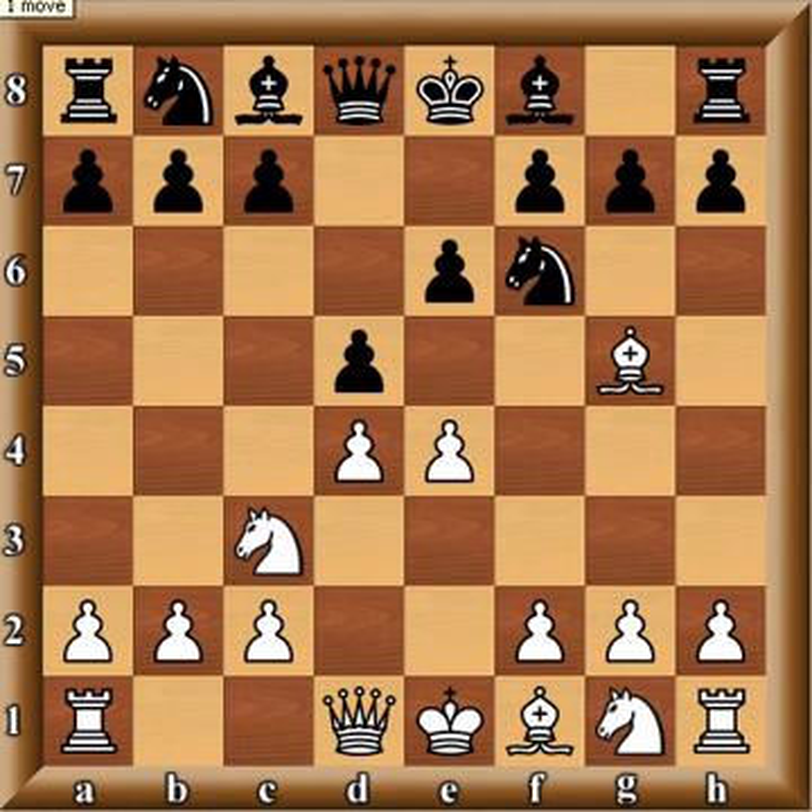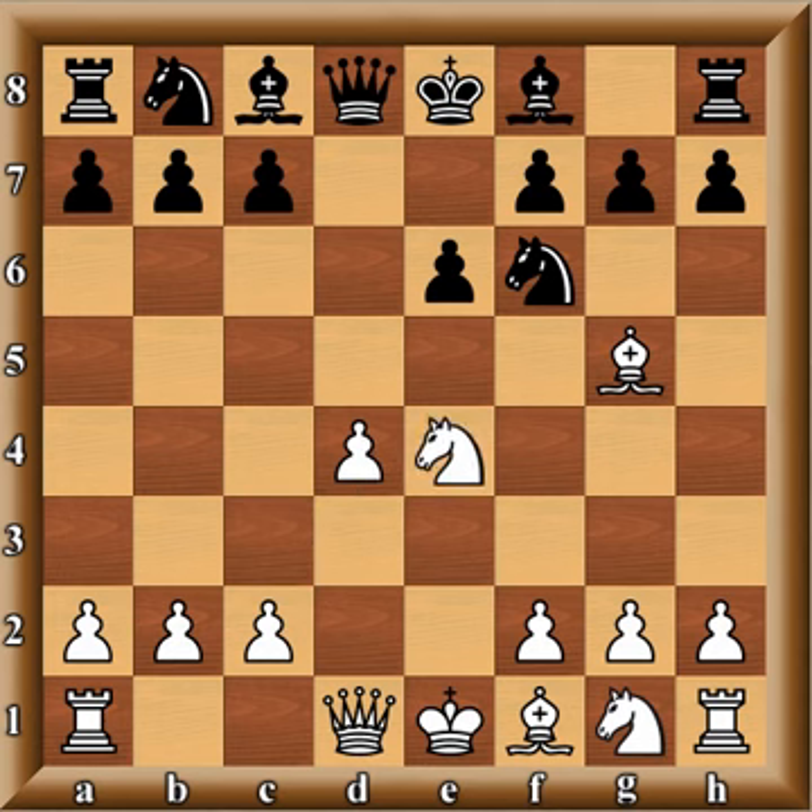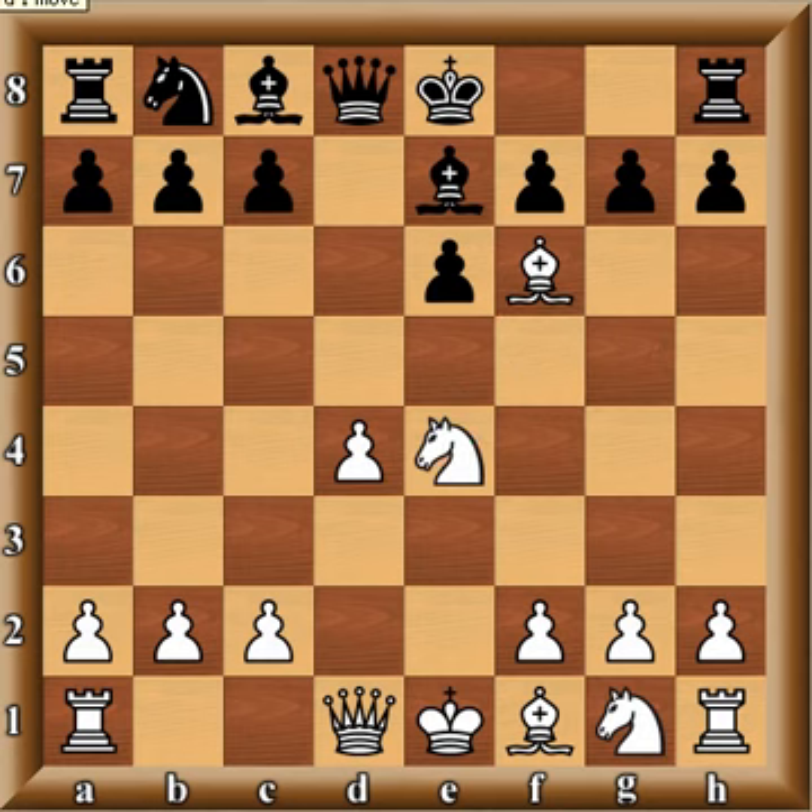In this game, instead of Be7 we saw dxe4, and then Be7, followed by a whole bunch of trades: Bxf6 and gxf6. This is specifically called the Burn Variation. Alexander Morozevich has also played this variation.